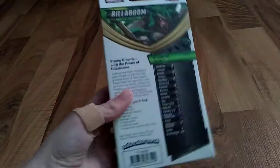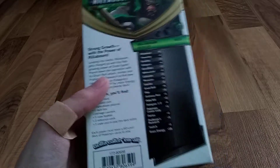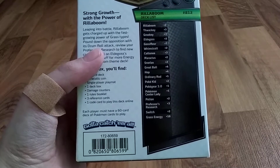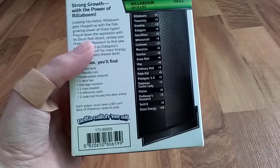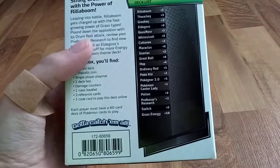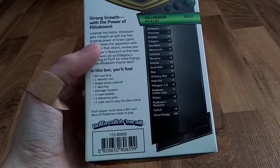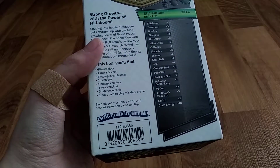Let's look at the back. It looks like it comes with 18 Grass Energy, 2 Switches, 3 Professor's Research, 2 Potions, 1 Pokemon Center Lady, 1 Pokegear 3.0, 2 Pokekid, 1 Ordinary Rod, 4 Hops, 4 Great Balls, 2 Snorlaxes, 2 Maractuses, 3 Cottonees, 2 Whimsicotts, 3 Gossifleurs, 2 Eldegosses, 3 Grookeys, 3 Thwackys, and 2 Rillabooms. So it's gonna be cool.